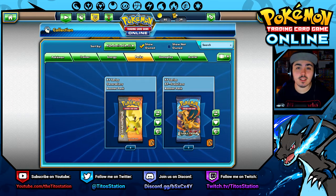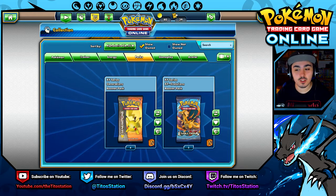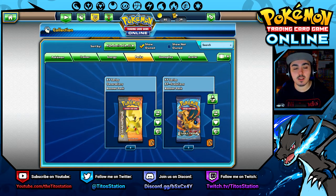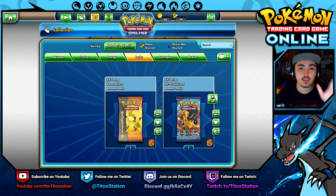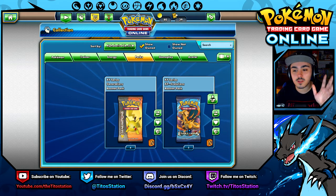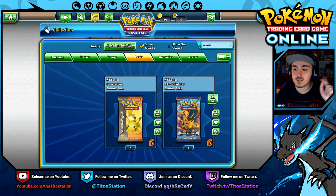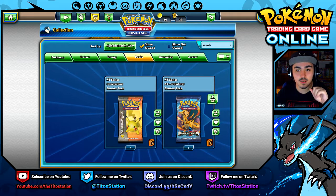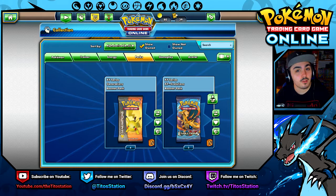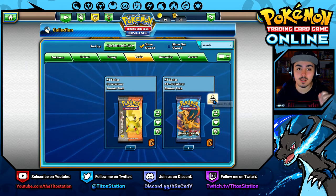What's up beast people, Tito's here bringing you another pack opening for TCGO. Today we're focusing on opening X and Y Evolutions packs — we have five packs. These are designed from the older generation cards, the very first ones, which is gonna be really cool. In five packs, a total of 50 cards, hopefully we'll be able to pull something decent.